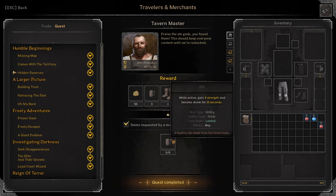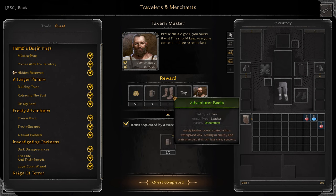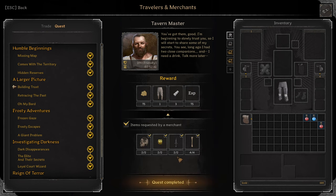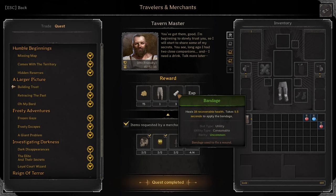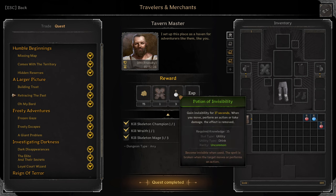Next: Hidden Reserves. Turn in 5 Vales — you have to find them in-game, status looted basically. You'll get 3 Blue Ales and Green Adventurer Boots. Next: Building Trust. Turn in 2 Broken Skull, 2 Golden Teeth, 2 Rusty Broken Swords, 4 Bones. You'll get Blue Loose Trousers and 3 Green Bandages. Retracing the Past: Kill Skeleton Champion, Vrate, 3 Skeleton Mages. You'll get Blue Riveted Gloves and 3 Potions of Invisibility.